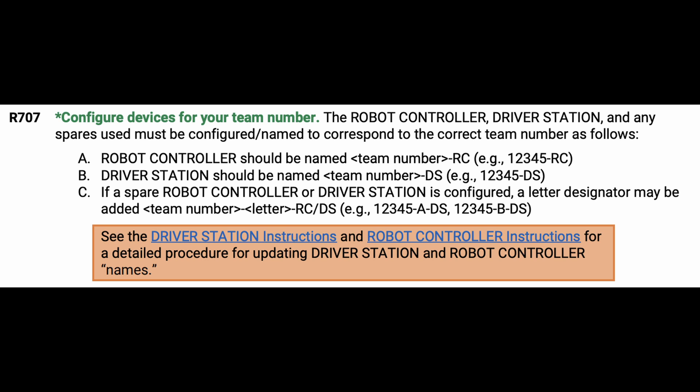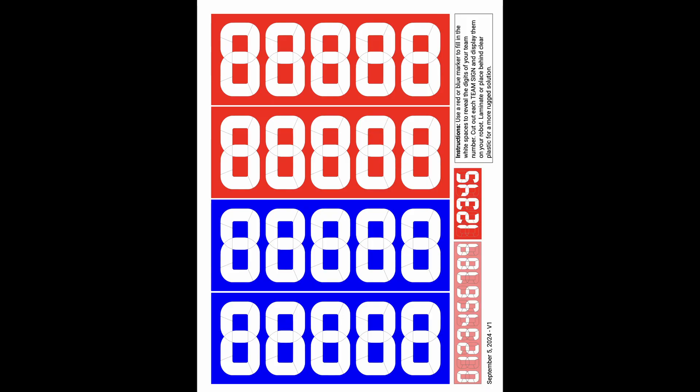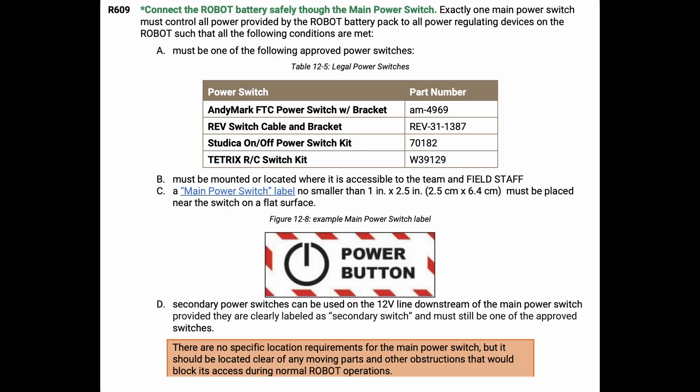Robot inspections went really well, with a couple of issues. People were forgetting to rename the robot and the robot controller with the right number combinations. There were also the new robot signs and alliance markers — a few teams didn't know about those, so we had some templates printed out which are available on the FIRST website and I'll include that in the description. And just the label for the power button.